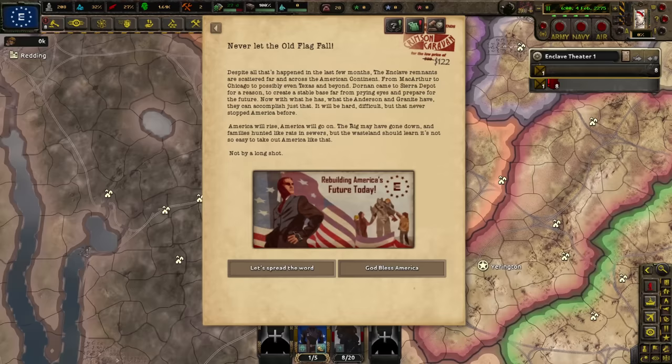We can actually disguise ourselves as New Reno in order to hide from the NCR — that's an interesting idea and I think we will do just that. We're currently Reno, but we still have the Enclave focus tree. Do we still have the NCR suspicion thing? We do. Those of New Reno — reduce resistance target, get political power and money, or get legitimacy. I'm getting legitimacy.